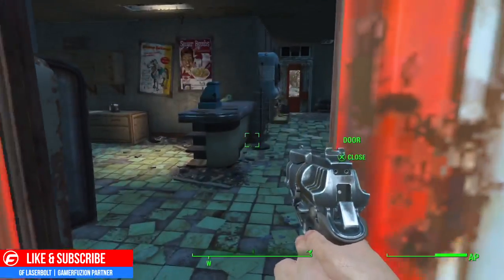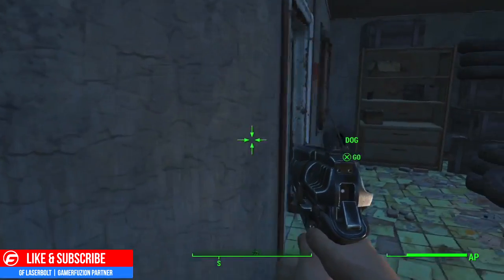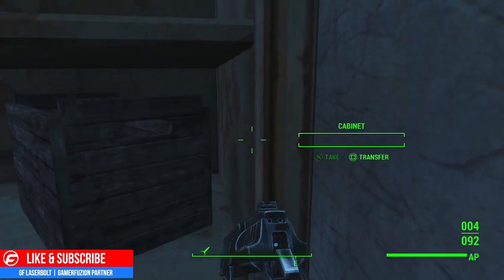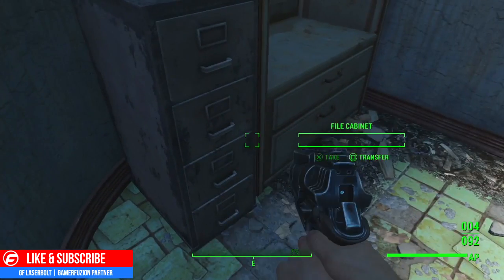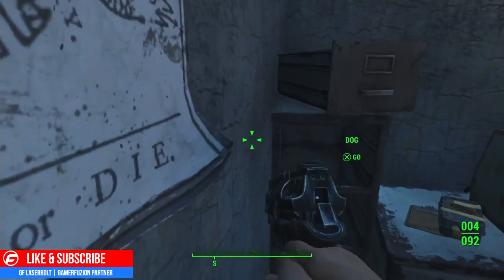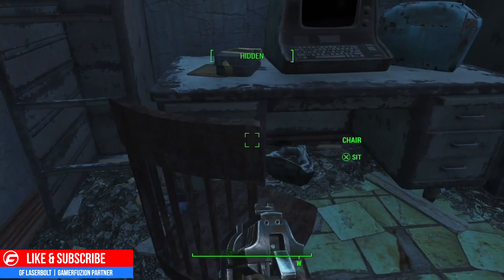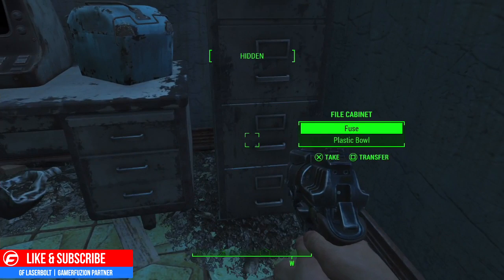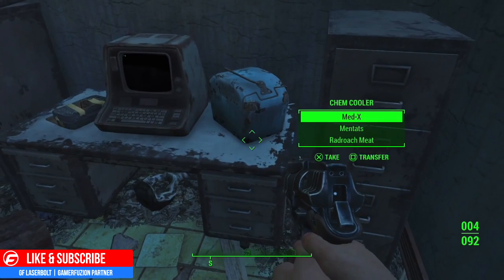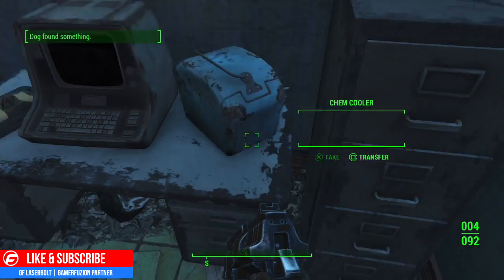Let's go ahead and open up this door and check in here. Nothing in the fridge, nothing in the file cabinet. We do have a terminal. Check anything in this file cabinet — we have something right here. We did find a fuse, which is going to be pretty good. We found Medics, Mentats, and meat — take all of them. And Dog found something — what did you find there, little buddy? You found some money!